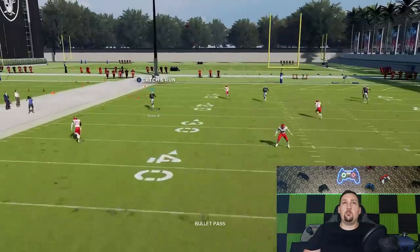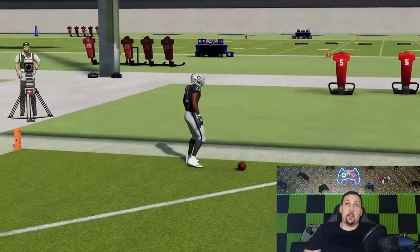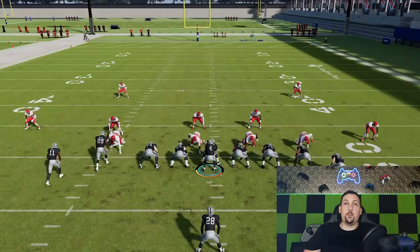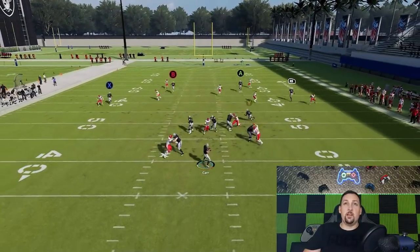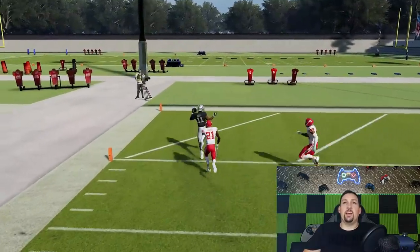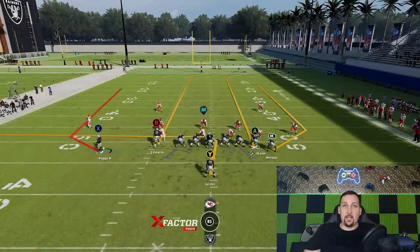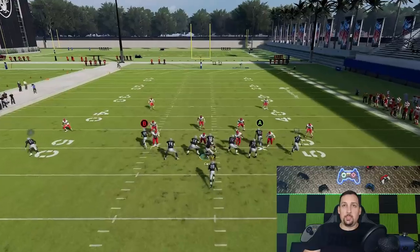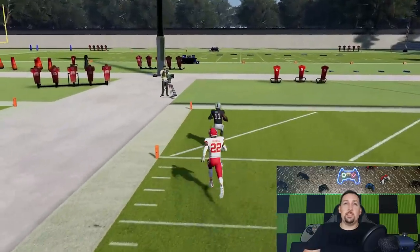Henry Ruggs just completely froze the defender after the catch — that was a glitch in the matrix right there. You don't even have to make that motion to have success. You could just streak everybody. The pass lead is not as big of a deal. This is a really explosive play — at the very least you get that one-on-one. If you make that motion, he was just wide open. There was nothing even close to him — the safety wasn't even close.